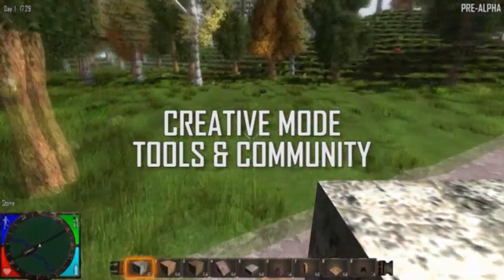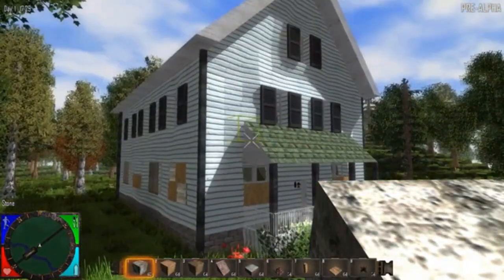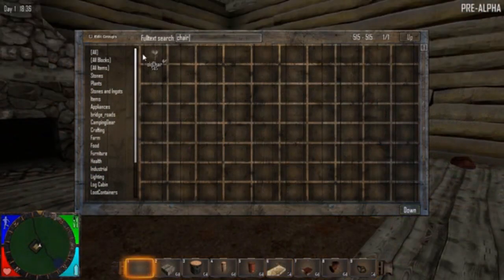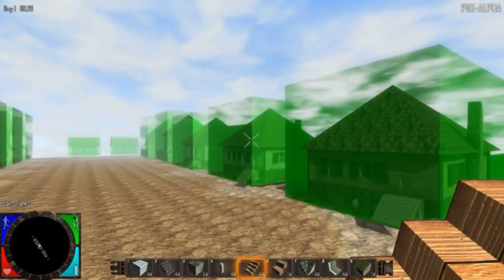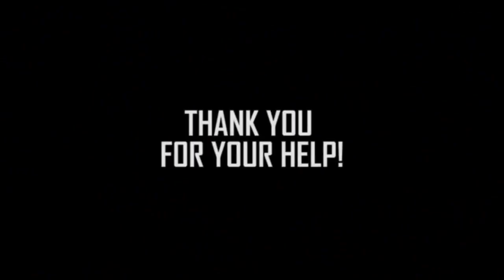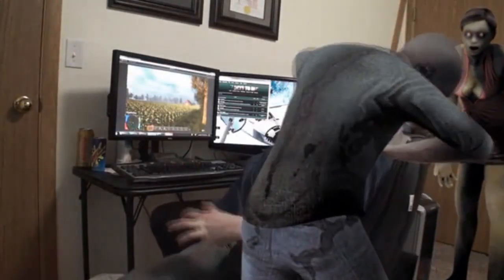Our creative mode tools will allow fans and the community to build their own worlds and play them with their friends. The tools feature hundreds of block shapes, prefabs, and random generation tools. Create dedicated servers with your own unique game rules, play the handcrafted campaign, or your own randomly generated world enhanced with your own personal touch. From all of us at The Fun Pimps, we thank you for your support, pledges, and interest, and couldn't do this without your help on Kickstarter. We hope to take you on this incredible journey with us and we're committed to realizing this game. Have a great day and we'll see you in Navezgane.